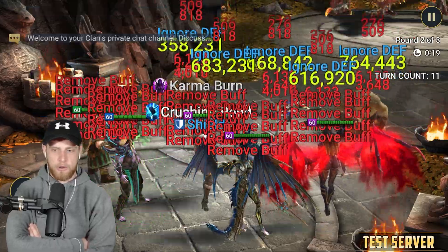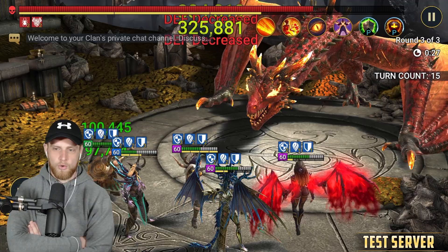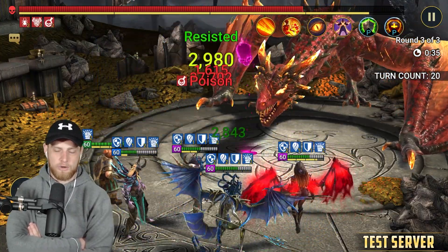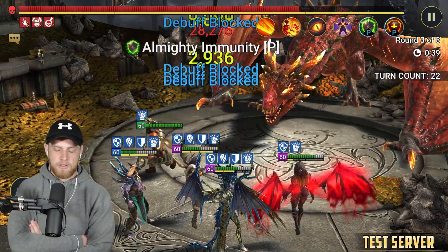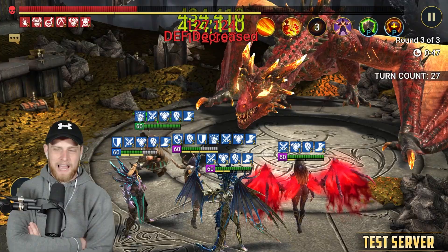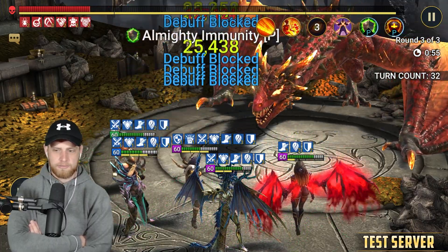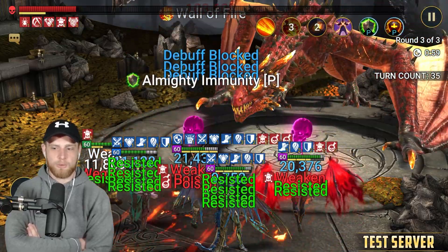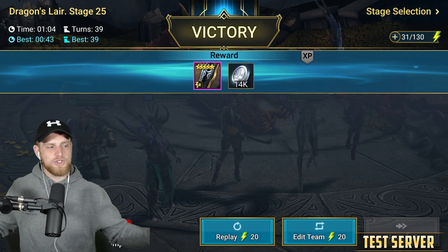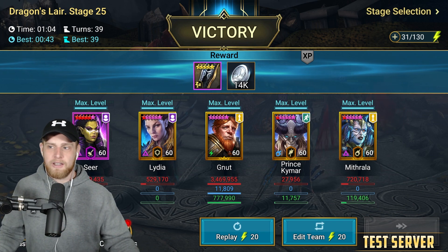Here we go — Seer clears that wave and we get to the dragon. We could turn Mithrala's abilities off except for her A1, honestly. Newt comes in: boom, boom — 300,000 damage. Extra turns, extra turns, extra turns. Might get around to another big A3 before this is over. Decreased defense plus weakened — 400,000 each time. Sub one minute, can we do it? Big boom — 400,000 damage. Newt coming in with 3.4 million damage, doing more damage than Seer, and she's the one killing the waves. Obviously he's a little monster — he's an incredible champion.